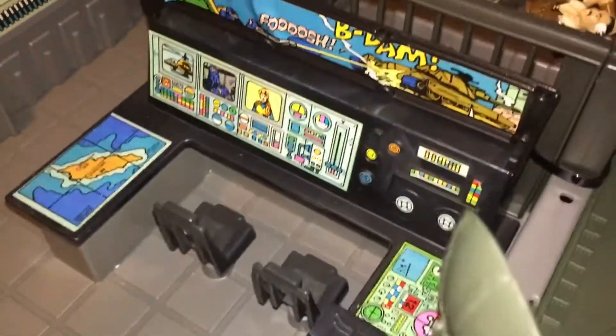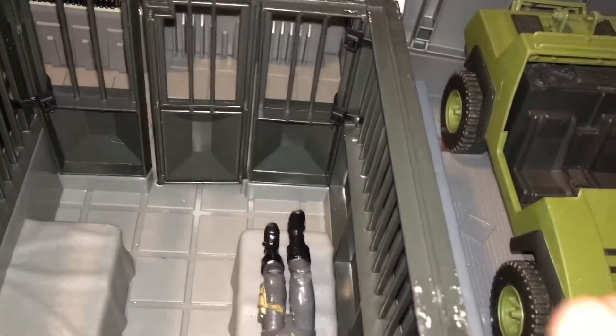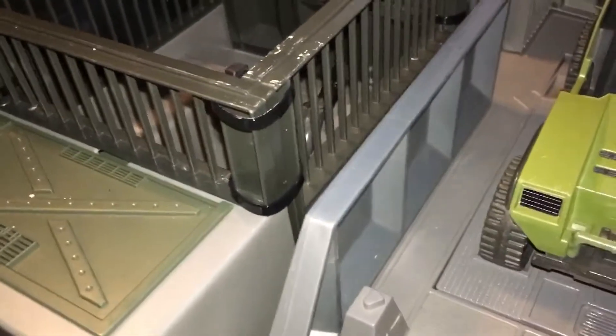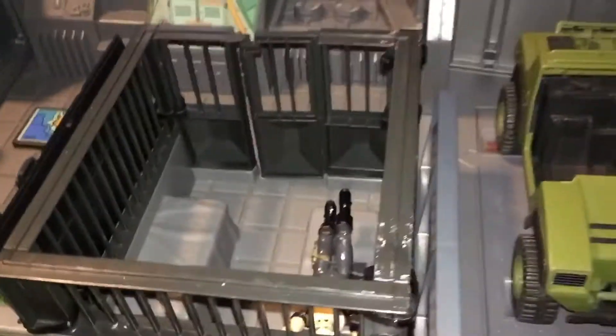Here's our computer console. We have our jail cell with crystal ball. I don't like the way it kind of jiggles with the original tabs, so I've affixed some black zip ties to mine — even though mine does connect properly, it just feels kind of wobbly.